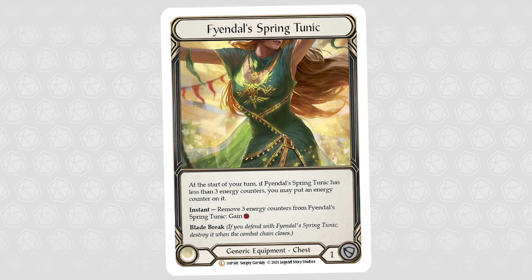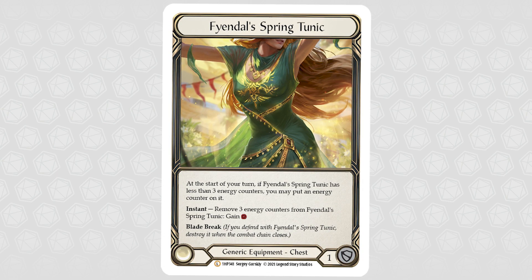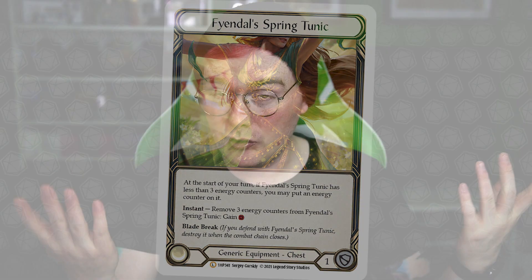In my very real world example, I had a friend who really wanted to pick up Grasp of the Arknight and ultimately ended up pulling a Vex and Quillhand from a booster he got for entering a tournament. He went on to win our local pro quest with a chain deck that included Vex and Quillhand in place of Grasp of the Arknight. Now I'm not saying Grasp is useless, but his purchasing decision is now made a lot easier by the fact that he knows how that effect works within his deck. Fendel Spring Tunic reads: at the start of your turn, if it has less than three energy counters, you may put an energy counter on it. Then at instant speed, you can remove three energy counters to gain a resource. It also blocks for one, which destroys the equipment.